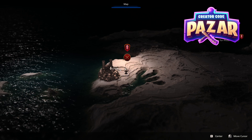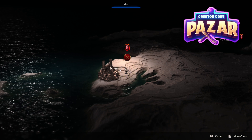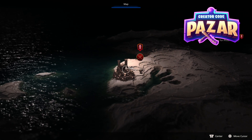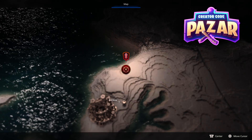Here's a quick rundown of Lost in a Fog for Phoenix Gate in Final Fantasy 16. Basically all we need to do is be on the minimap, and then we have a fast travel point here. Just click on the fast travel point and hold down A, and that should send us right to Phoenix Gate.